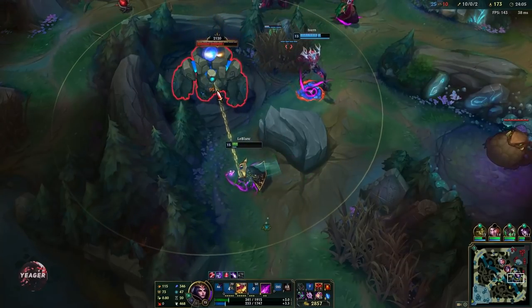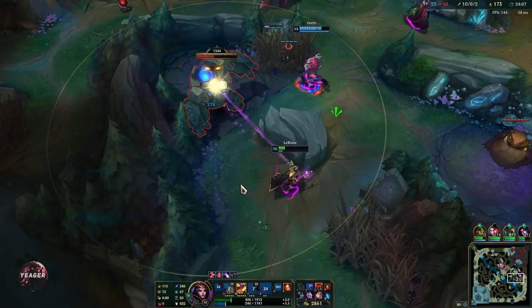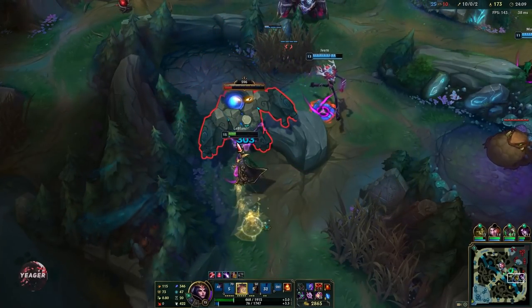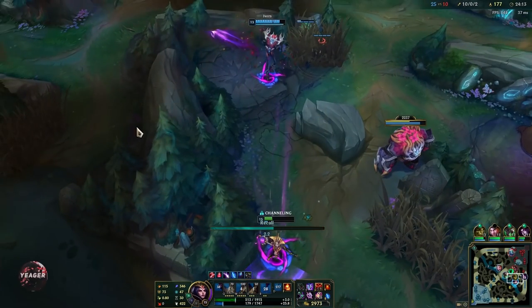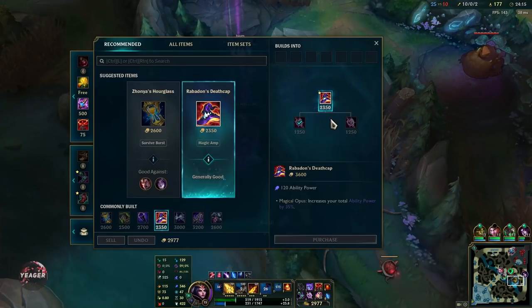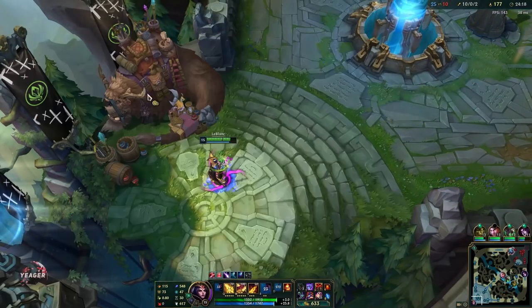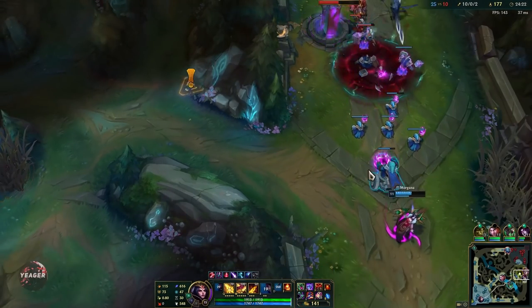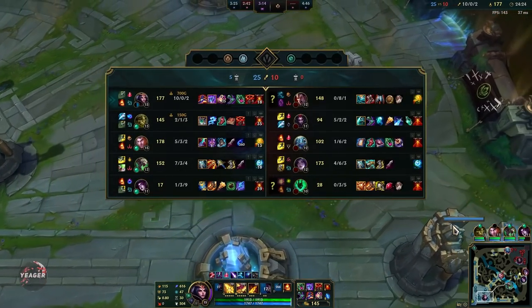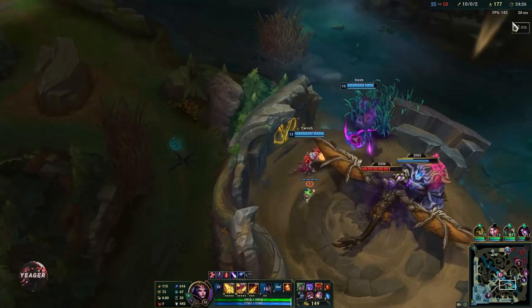Get the Rabadon's Deathcap and then you start to carry. You need to carry at this point — you have a lot of damage. Just group with your team, find the squishy one, one shot them, protect objectives, and try to end.